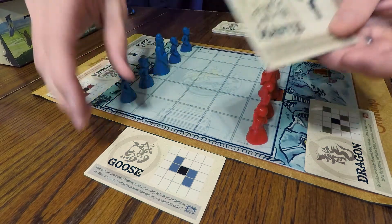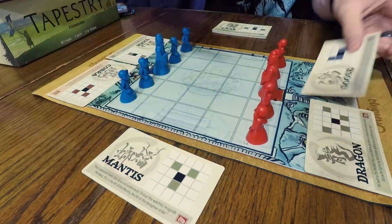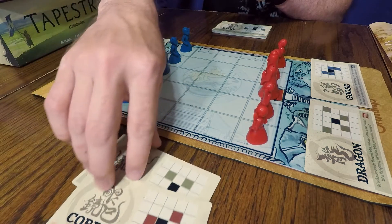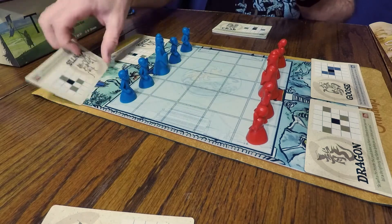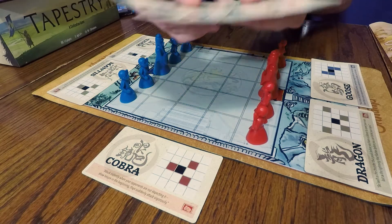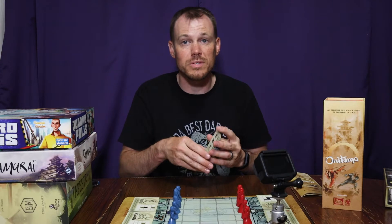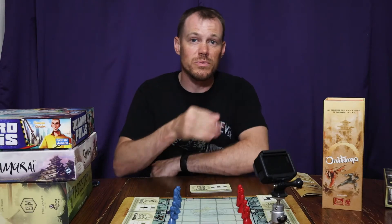Then there's this extra card, and I simply take it and replace the one I used — then it's the next player's turn and they do the exact same thing. They use one of their movement cards, place it in between the two players, and then take the one that was left for them by the other player. In each game you'll only ever use five movement cards, but there are 16 that come in the base game set. There are also some expansions that add even more movement cards and maybe some other abilities or pawns to the game.